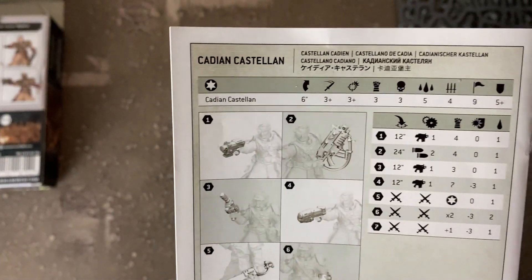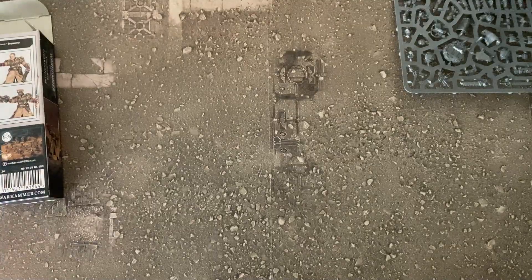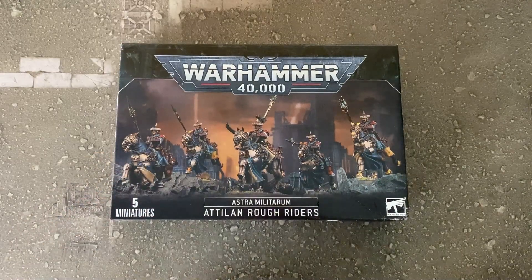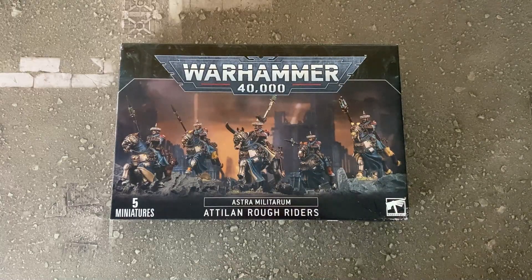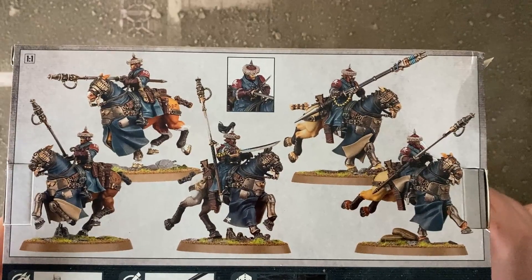We have one final box to open - Spruising Brews member Matt was super excited to see these revealed because he loves using his Death Korps with their Death Riders, and these aren't Death Riders but they're very similar. The new Atalan Rough Riders look like a really cool unit. I actually got to see them on a Warhammer Plus battle report a couple of weeks ago - if you've got a Warhammer Plus subscription check it out. These guys look like they can do the business on the charge - a little bit of a glass cannon but a really punchy melee unit, which is something the Guard don't really have an awful lot of.